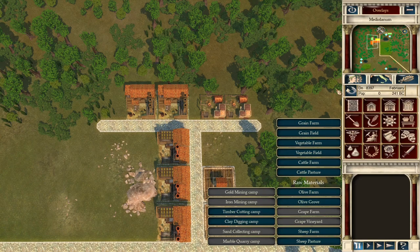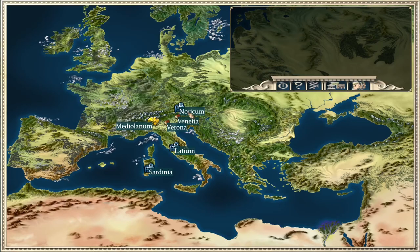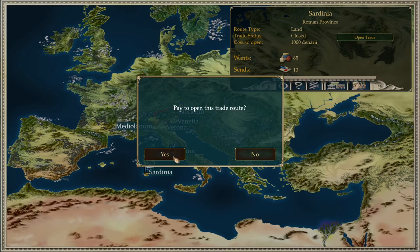Having raw material camps producing a little too much doesn't bother the city — they just wait with full storage for factories to create space. Now we need to open trade roads: one to Noricum for iron, and one to Sardinia so they can buy all the pottery we produce.